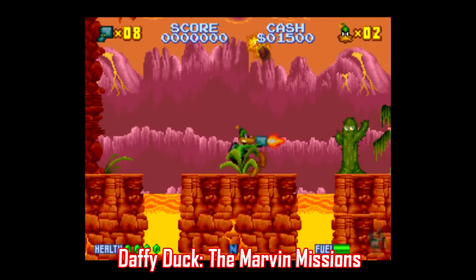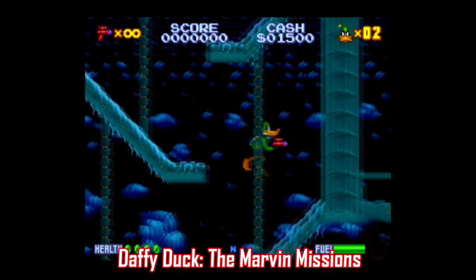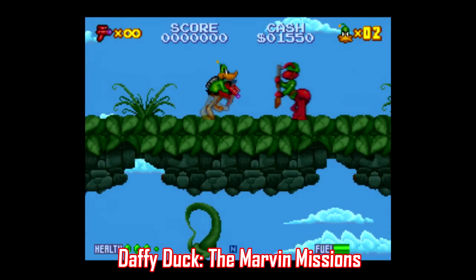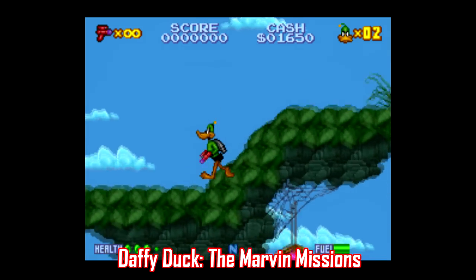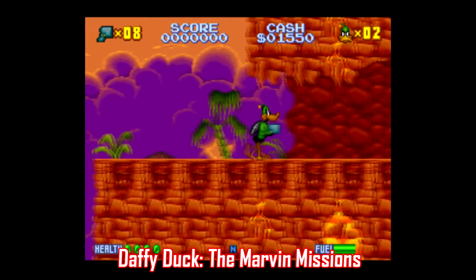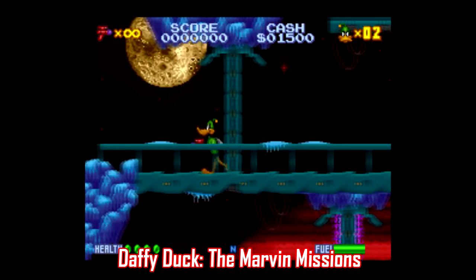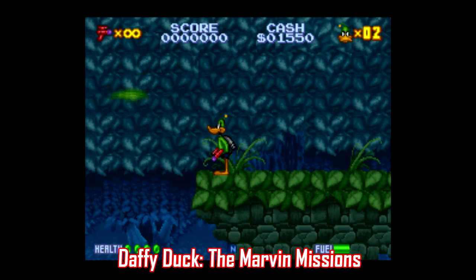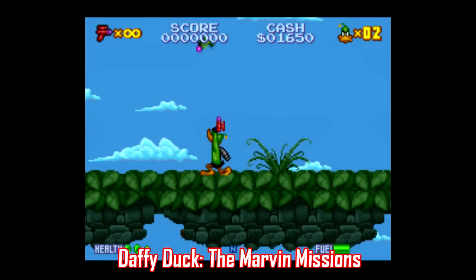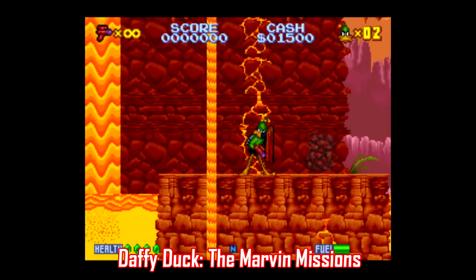Next we have Daffy Duck: The Marvin Missions, based on the Duck Dodgers in the 24th and a Half Century cartoons, with Daffy as Duck Dodgers, Porky Pig as his assistant, and Marvin the Martian as the villain. This is a side-scrolling platformer with more of an action slant — Daffy can use five different guns across 20 levels: a freeze gun, an electric gun, a spread gun, a grenade launcher, and an anti-matter gun. You collect money throughout each stage to pay for ammunition. You also have a jetpack, and a shield — and this is one of those games where when you see an enemy, you put that shield up, wait for them to attack, and then shoot them. The main problem is the controls — they're extremely slippery and not easy to get used to. It also takes a ton of hits to destroy even insignificant enemies, let alone bosses. This game is okay, kind of a run-and-gun where you can fly, but if you want a game like that, you're better off with something like Sparkster or Sky Blazer.